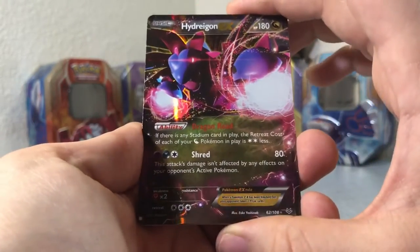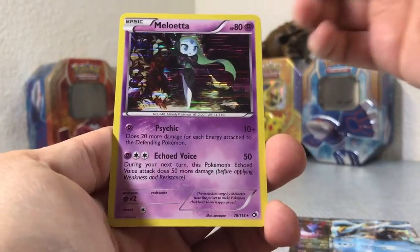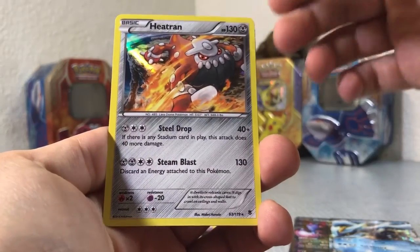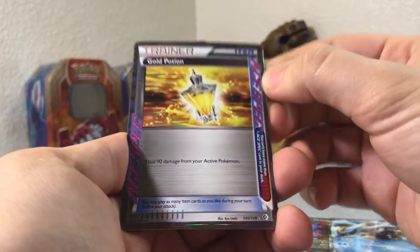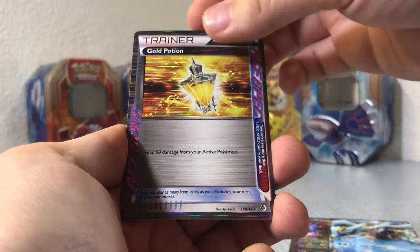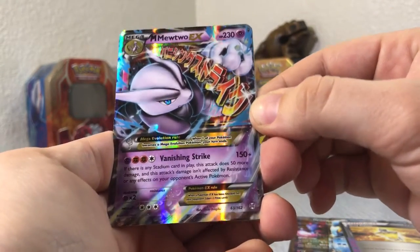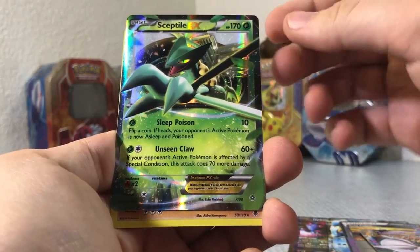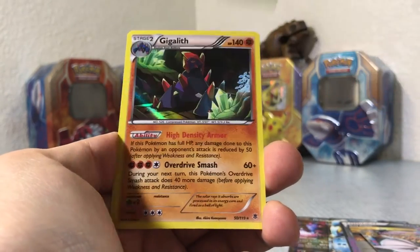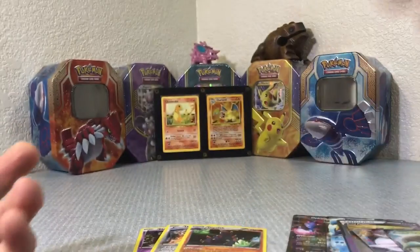So yeah guys, let's go over what we were able to pull. Ten packs — we got a Hydreigon EX, a Keldeo EX, a Meloetta holo — and it's purple, so hey, win there — a Heatran holo, that really sick Ace Spec Gold Potion — super awesome, heals 90 damage from one of your active Pokémon, so it's just like a potion but it's really cool — a Mega Mewtwo EX — purple was in our favor in this video it seems — a Sceptile EX, really cool card with the green, black, and a little bit of gold. And then a Gigalith holographic — a little anticlimactic there at the end, but dude, the pulls in this box were ridiculous.